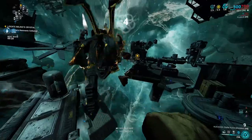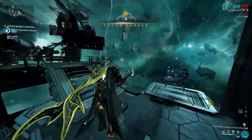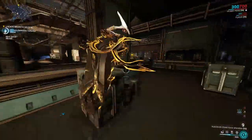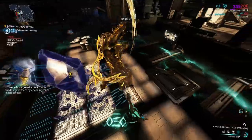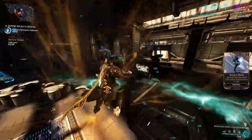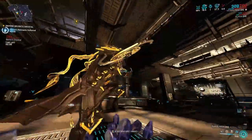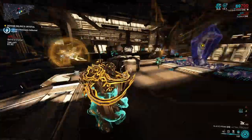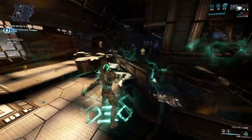While switching between objectives, you can grab other remnants along the way. Then we move on to the other crystal where Corpus will be attacking. Since this is a Steel Path mission, acolytes will also spawn — their main spawn point in this specific room is generally in that upper area. Keep killing everything to stay on top of your energy and combine that with using your Zenurik.